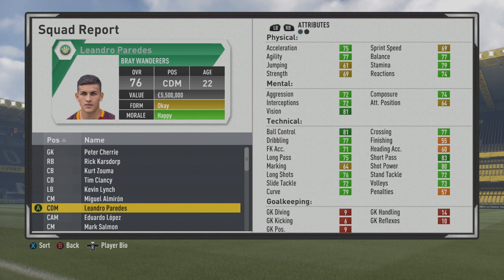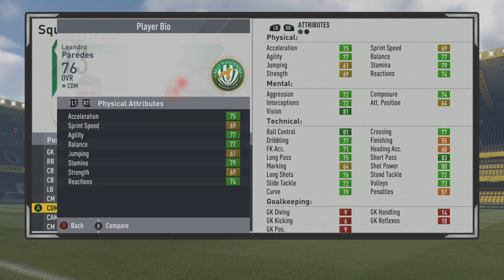Welcome to this player growth test where we're taking a look at Leandro Paredes, the 22-year-old center defensive mid who has a 76 overall. Some really well-rounded stats from the start — physically, mentally, and technically. So it'll be interesting to see how he grows over the years.